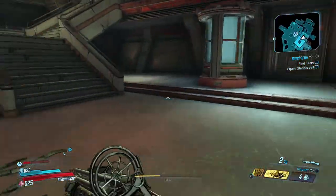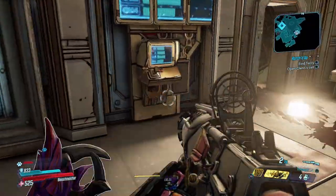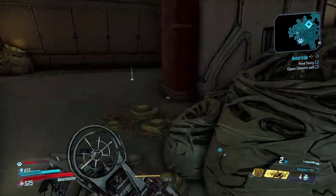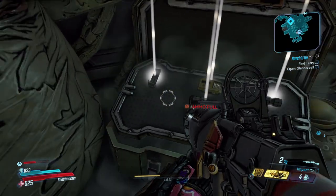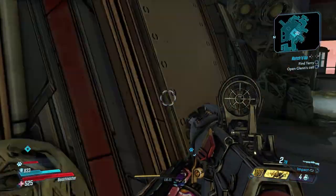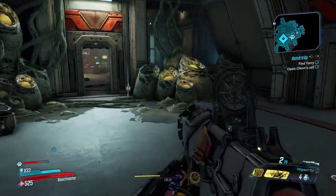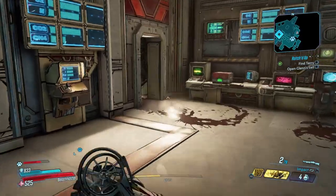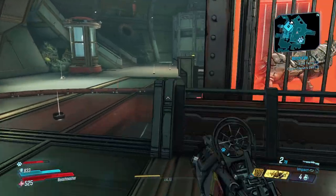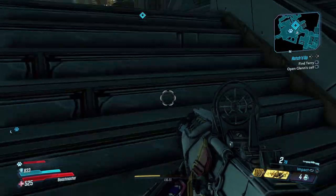We're going to go to the office to open up the cell. We still have to find Terry. This side mission is really fun — good amount of experience points. I'm always going to repeat this: do as many side missions as you can in this game. It gets you rewards, money, and most importantly experience points, because you're going to need experience in order to level. This applies not just to the Borderlands series — it applies to all games: JRPGs, RPGs, anything with an experience bar. So I'm going to go up here and resume the side quest.